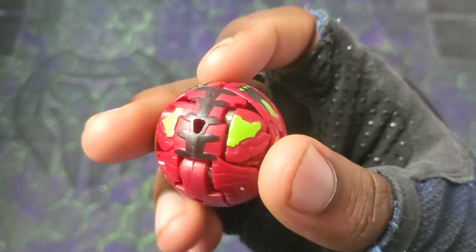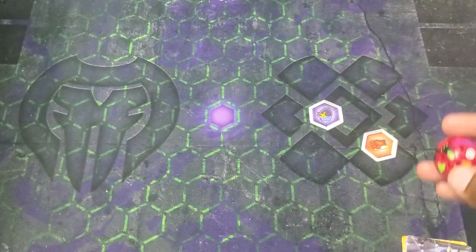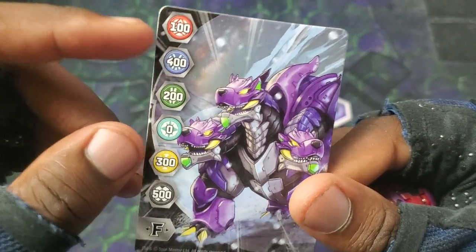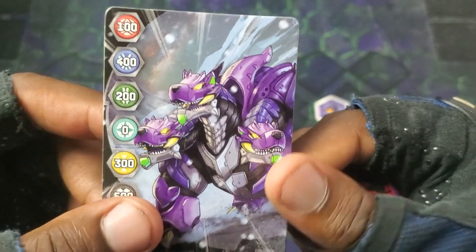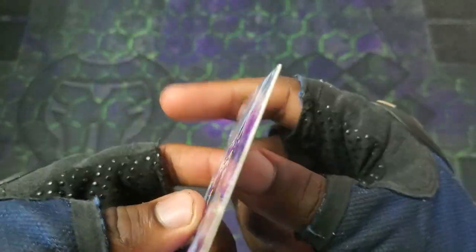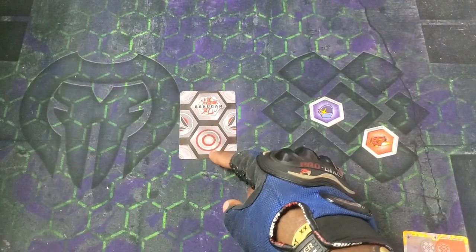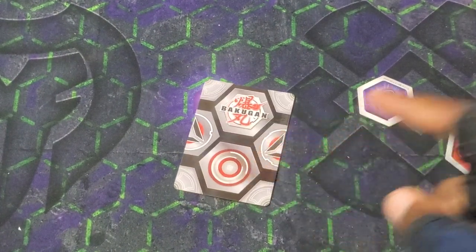For the Leonidas in the new video game they should definitely make a ball form — don't make the same mistake twice. There is Pyrus darkest Drago Tretorist in its ball form, and of course the card with it — got Howcore Rampari in there: 100, 400, 200, 0, 300, and 500, so Aquas and Darkest get a big-time boost. It is a fusion gate card, so when you land on it your fusion Bakugan gets its fusion.